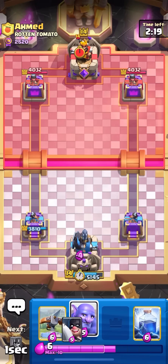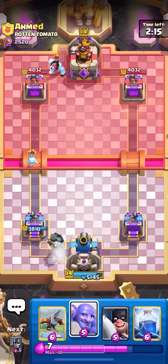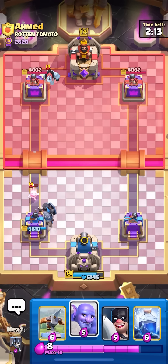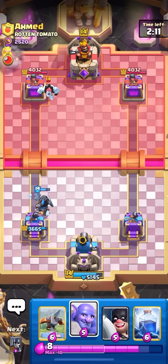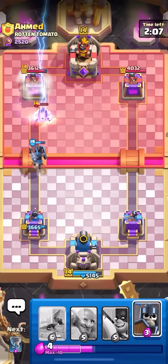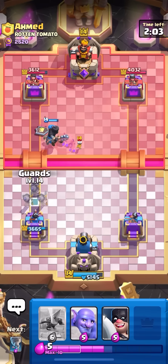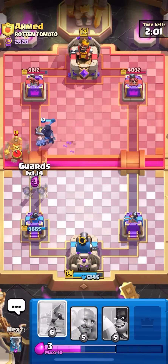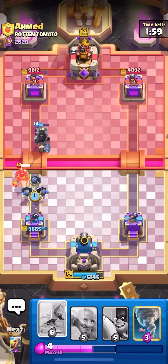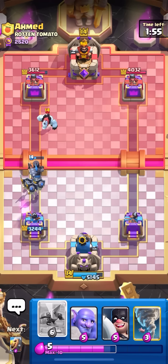I'll just Dark Prince in the back. He definitely doesn't know I have Lightning, so maybe I can use that to my advantage. The Ice Spirit does jump - I can actually just Lightning this Ice Golem, the Musketeer, and the Tower. That's pretty good value to start off the game and kind of force him to go for a Hog on offense. Yeah, there it is - pretty predictable play by him right there. Still gonna get a hit even though I literally had the guards hovered, which is pretty annoying.